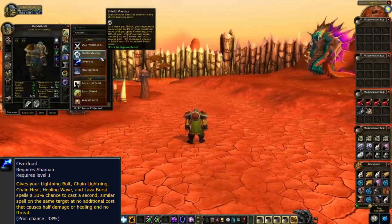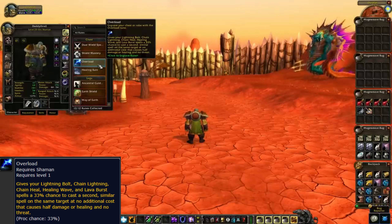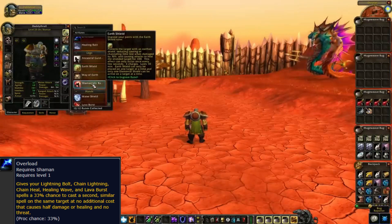Overload gives your Lightning Bolt, Chain Lightning, Chain Heal, Healing Wave, and Lava Burst spells a 33% chance to cast a second similar spell on the same target at no additional cost, that causes half damage or healing and no threat. Here's how to get this rune.